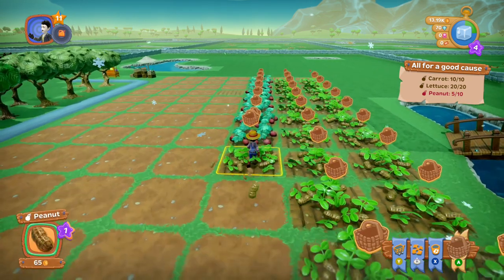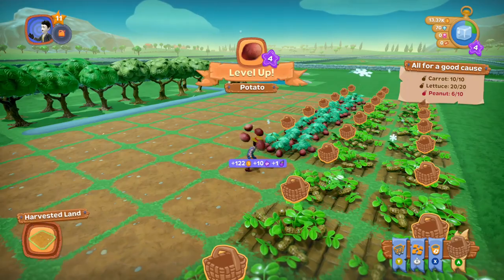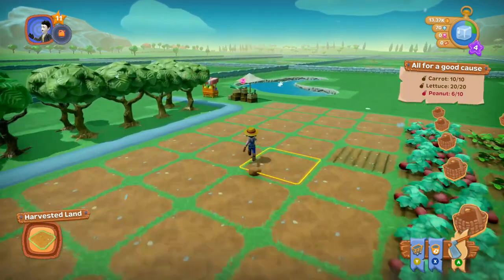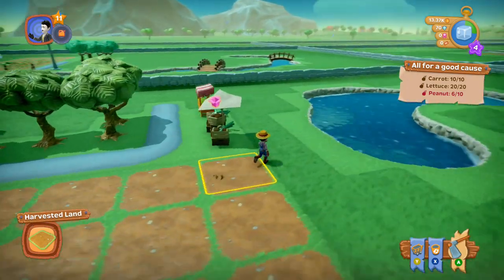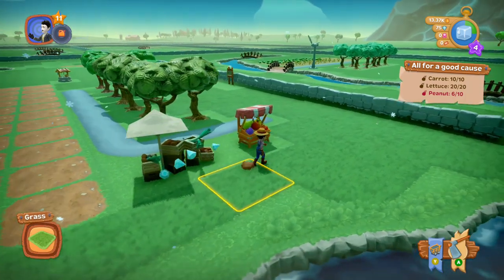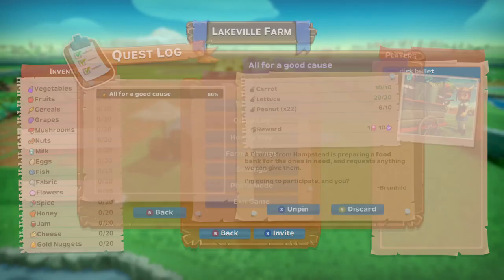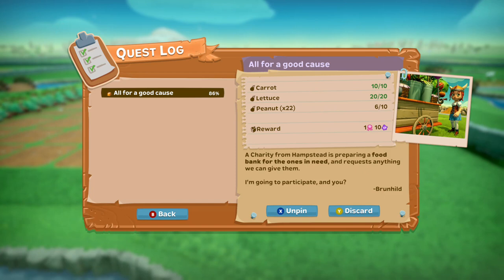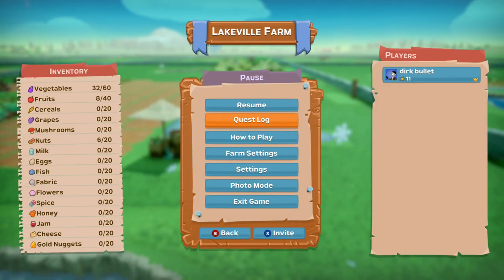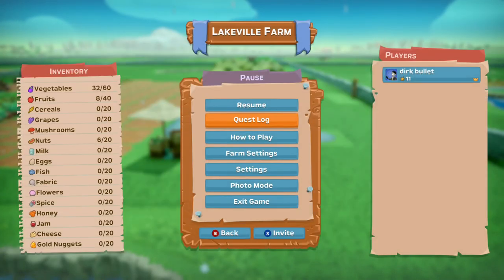If you look at the top corner where there's an ice cube, that's the season. The purple star is the level of the farm. This is where you get diamonds — there's different currencies: money, diamonds, and a couple of other things. And this is how you get the little pink things — it's like a pink ribbon, and that's a form of currency.